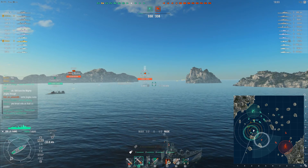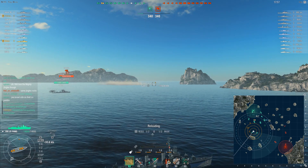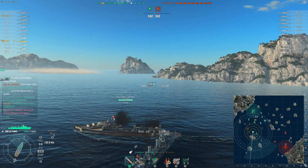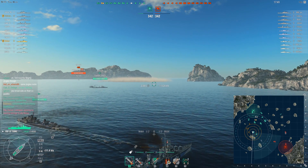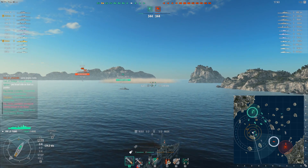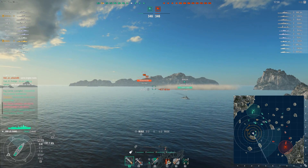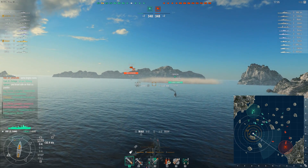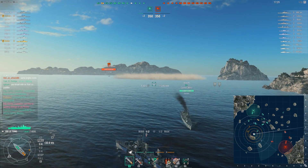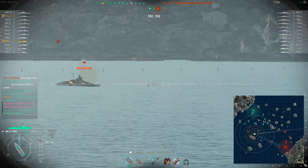Another unique aspect — I do consider the C hull of the Benson pretty unique — you just don't use it. Destroyers don't value AA protection. They want to avoid everything, not be seen at all. But the other unique aspect of this ship: it can use Hydro Acoustic. And since the Benson can use Defensive Fire, it can as well. So it has the Boost, Defensive Fire, and Hydro — a bunch of choices. I have chosen to use Hydro Acoustic, and we'll see how well that works out.